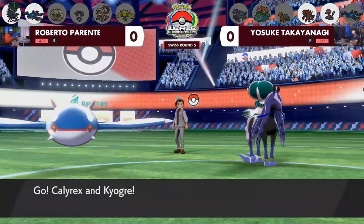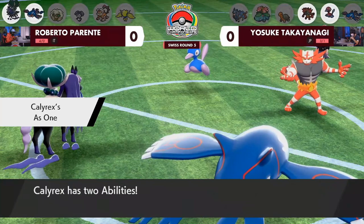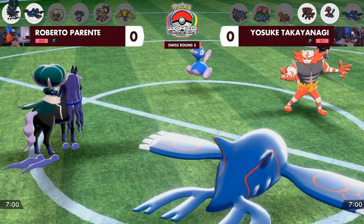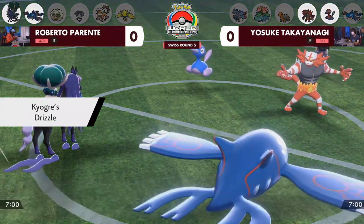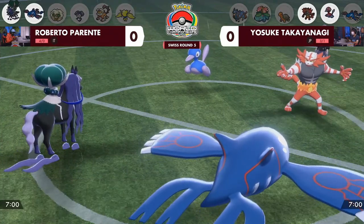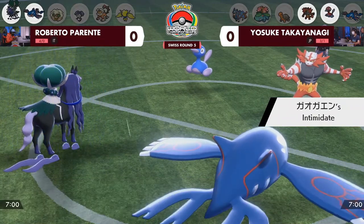That double restricted pair right away from Roberto with Shadow Rider Calyrex next to Kyogre, but Yosuke is taking a more supportive route with Incineroar and Porygon2. Roberto is going all in on turn one of game one with his two restricted. It makes sense because Calyrex Shadow Rider and Kyogre are two of the best special attackers you could build on any team.